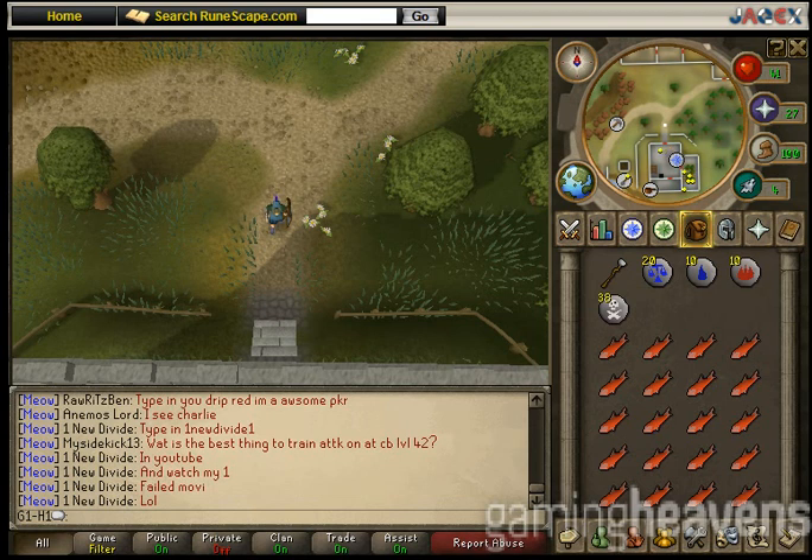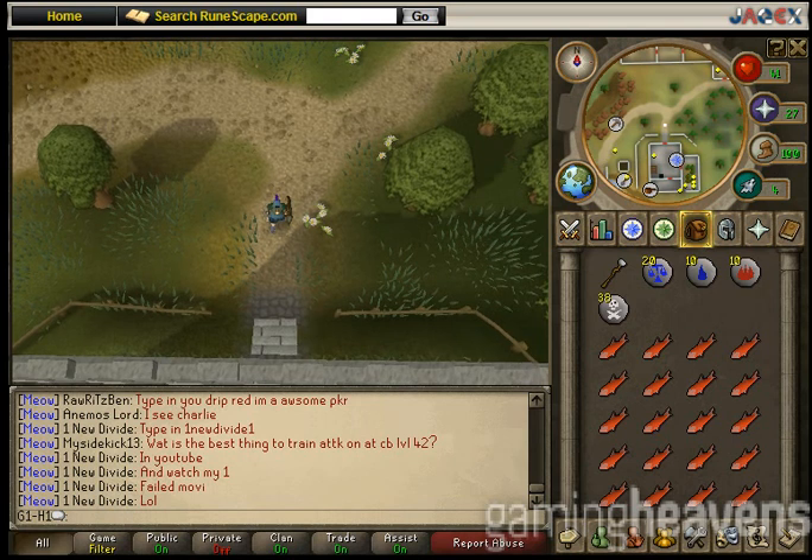Monsters you're going to have to kill are a level 3 zombie rat, a level 19 ghost, a level 22 skeleton, a level 24 zombie, level 43 Melzar the Mad, and level 82 lesser demon — that's pretty much all just for one key. And of course, the end boss Elvarg at level 83.